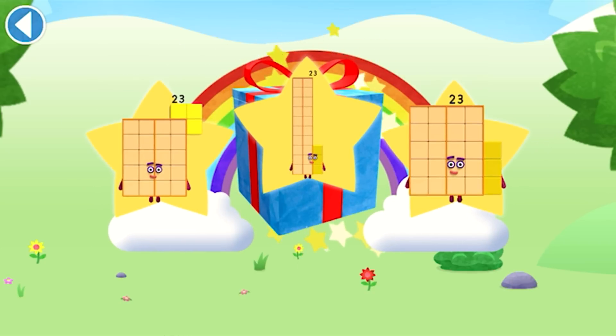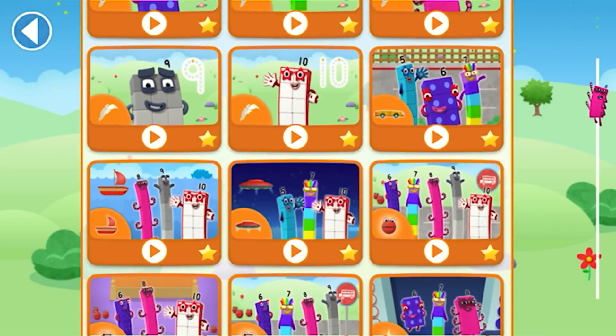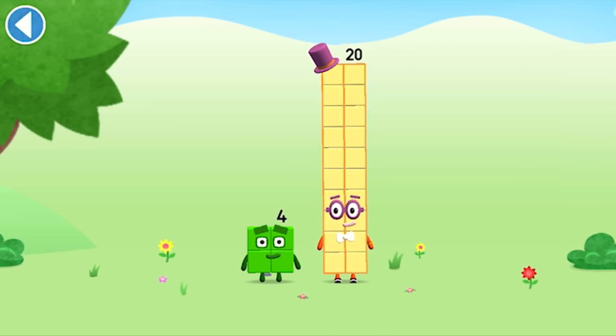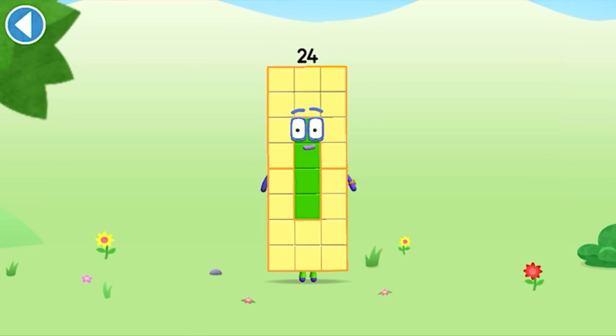You've unlocked a sticker. Which sticker will you choose? Now it's made up of 23 blocks. Let's make number block 24. Drag number block four onto number block 20. Yay! This is number block 24. This number block is made up of 24 blocks.